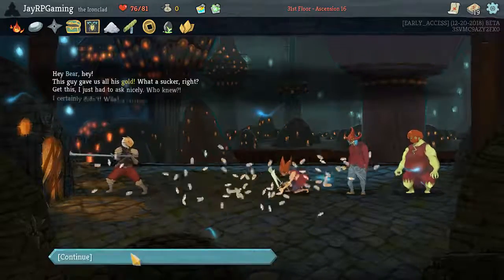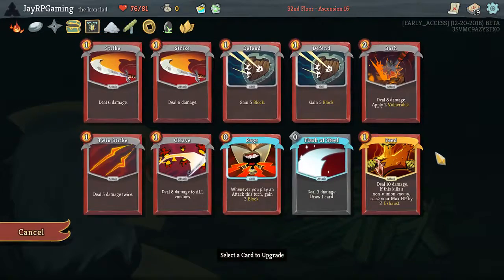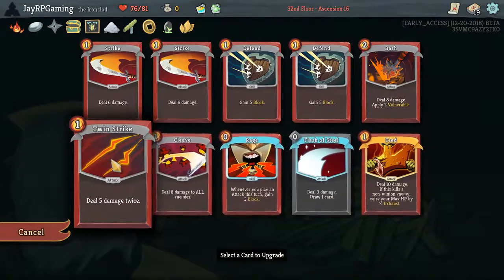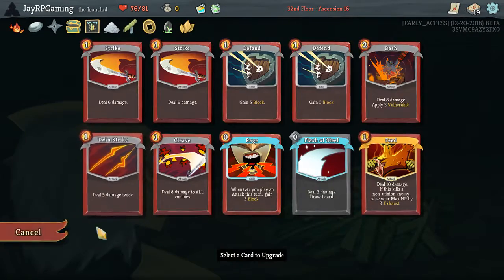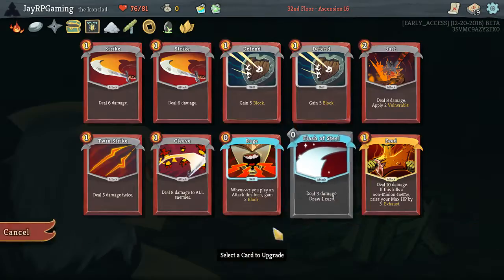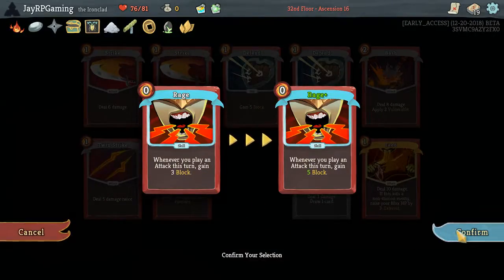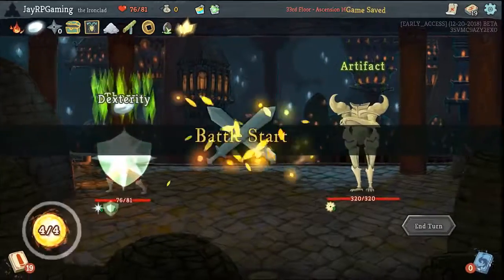You can have all my money — it's fine, doesn't bother me. Smith time — we're going to upgrade something. It should be Twin Strike I think, it's four more damage versus two more damage. Flash of Steel is also tempting, and so is Rage — Rage is actually super tempting because we might be able to abuse that for advantage. I want to get rid of all these negatives as soon as I can.